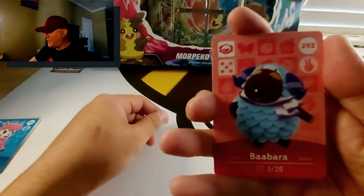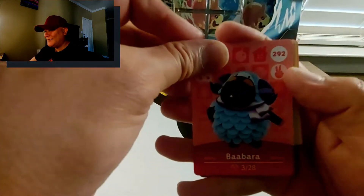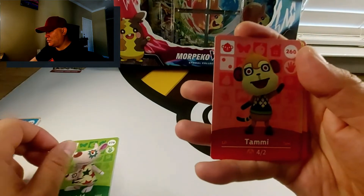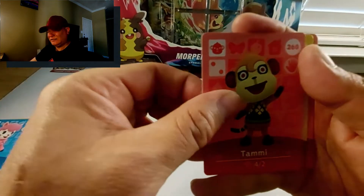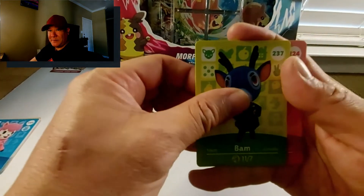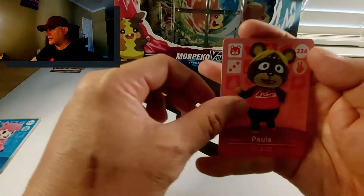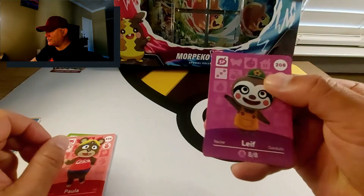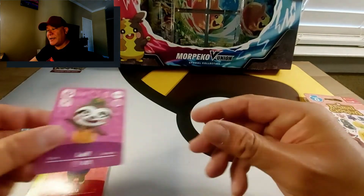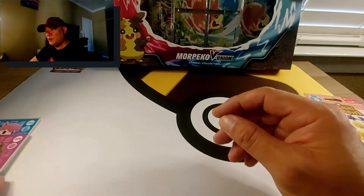Series three — let's see what characters we get. We've got Babbera — like Barbara — we have Astrid, Tammy, and BAM. I'm not sure what it is. Paula looks like she's wearing like a Coca-Cola shirt or something like that.